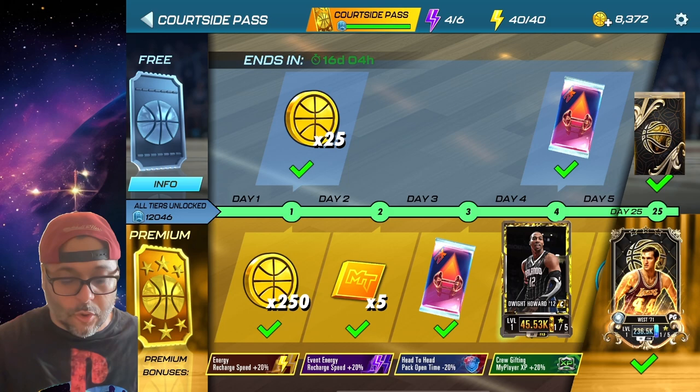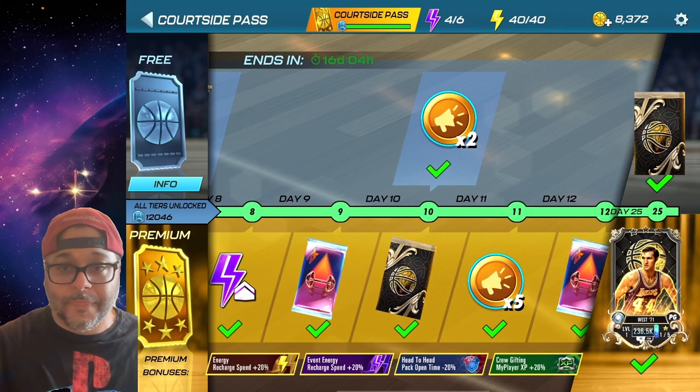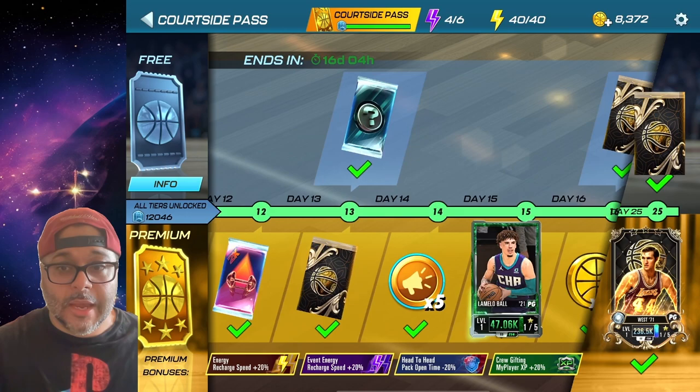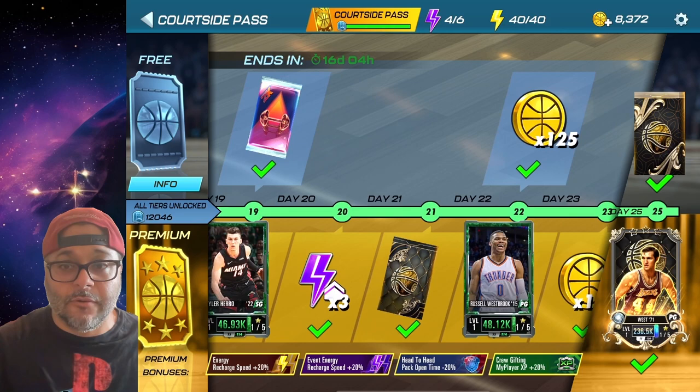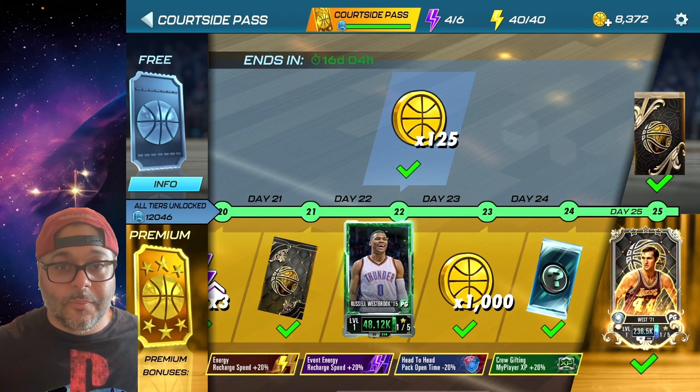If you do buy the premium pass — which I do think has a lot of value — the same amount you spend you get back in coins, plus you get all these other rewards on the bottom which includes draft picks, packs, and guaranteed players. You see a Topaz Dwight Howard, Kawhi Leonard — these are all really good to start. The event energy packs give you a chance to get up to an Amber card. Scrolling further you got a LaMelo Ball, which is one of the best point guards in the game, a Throwback Hero Russell Westbrook which is incredible, and at the end you get a Chaos Diamond.